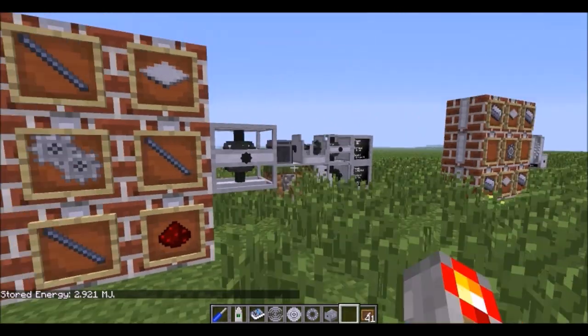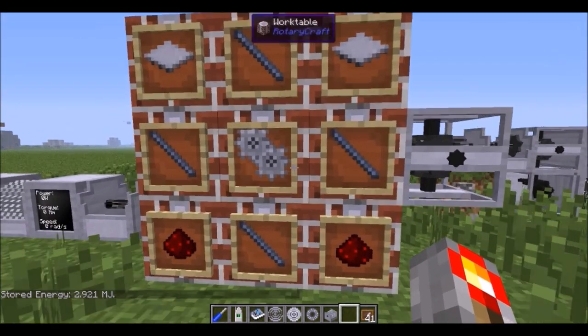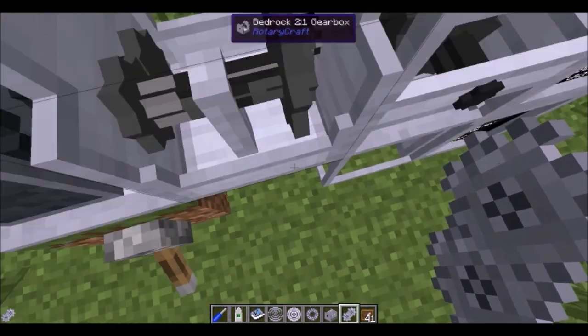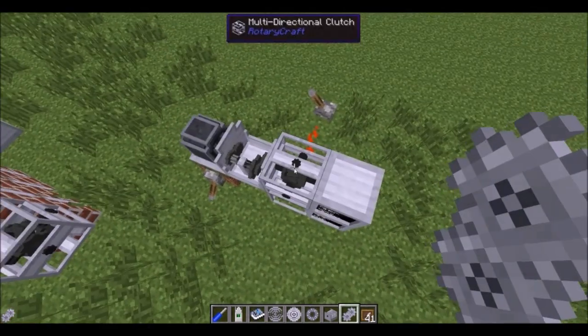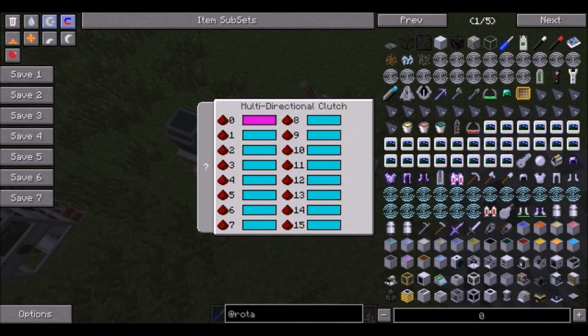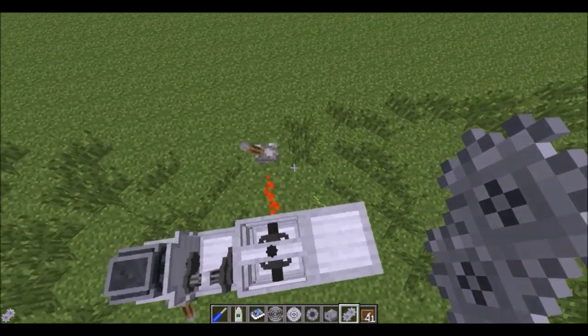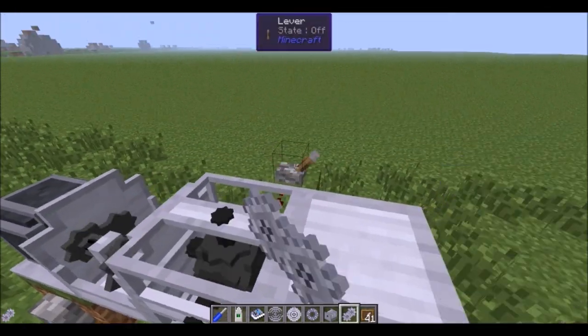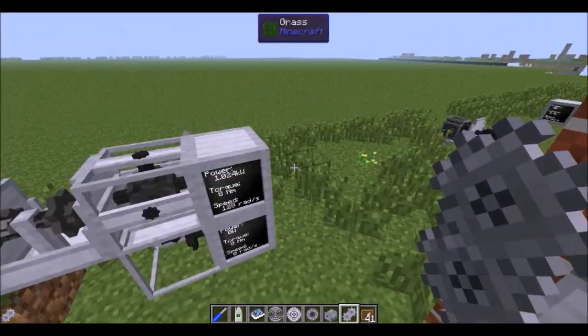There's a multi-directional clutch, crafted using a 2x gear unit and some shafts. It outputs to various sides depending on the redstone signal, and supports up to 16 different redstone signal levels in its internal inventory. For example, when the signal is on it outputs to the bottom, and when the signal is off — which is zero — it outputs to the magenta side, which is the top.